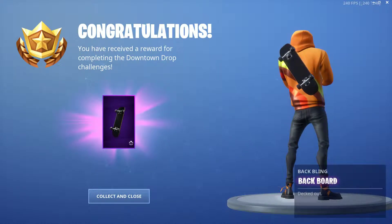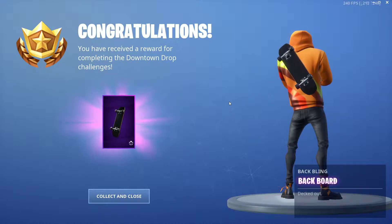We did it — we've unlocked a new back bling, it's called the Back Board. As you can see right here, it's a little plain skateboard. If you do your Downtown Drop challenges, you unlock a whole bunch of different versions and different art forms. It's a cool take, I kind of like it.